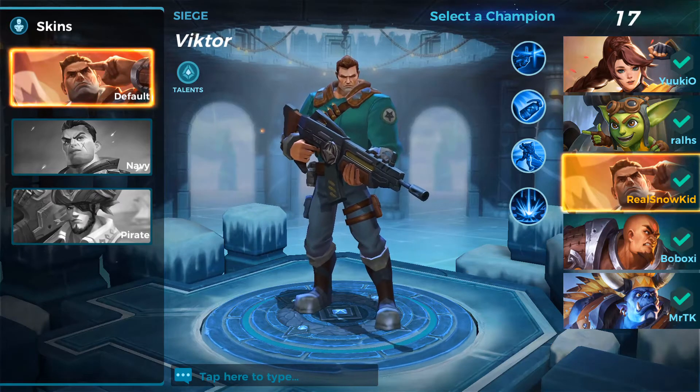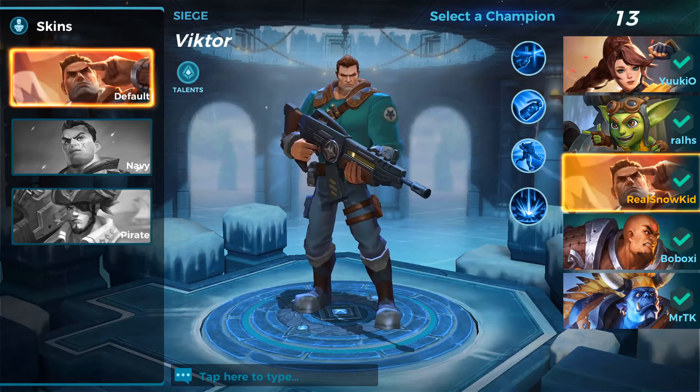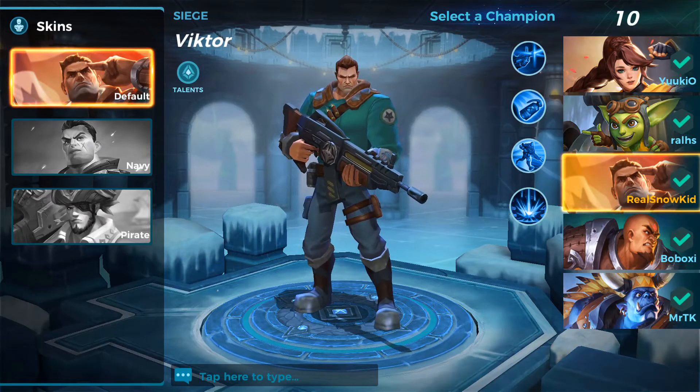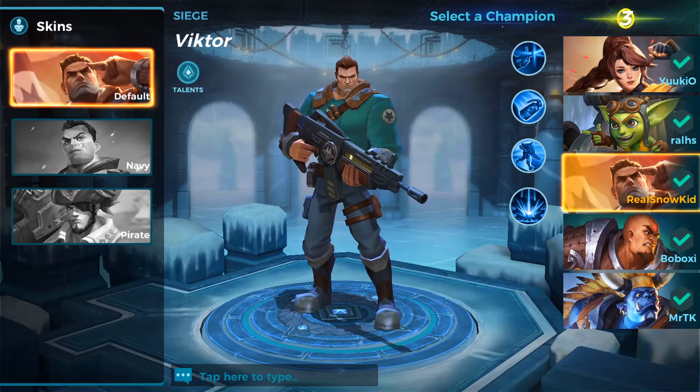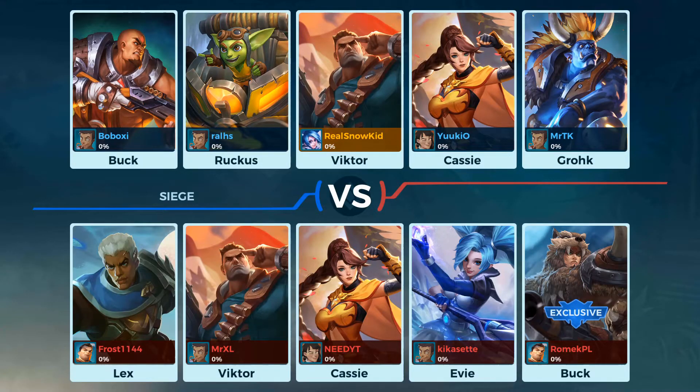I play like three games with Grohk and I won all three — it's actually insane. I mean Grohk is fairly easy to play: you just drop down a totem and spam your ult on cooldown. And his ult — for those of you who have played PC Paladins — it used to heal but doesn't anymore in that game; here it still heals and deals damage, so it's pretty good. His totem heals people in a certain area, and he has the Shadow Walk where he becomes invisible and untargetable. But anyway, let's talk about Victor a bit.